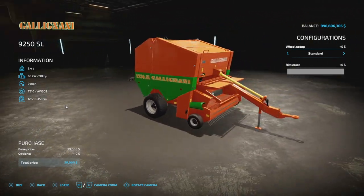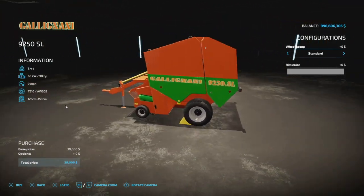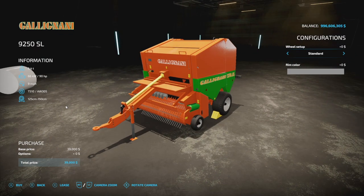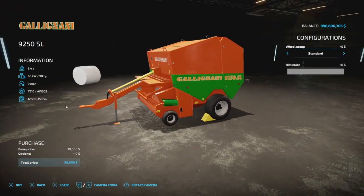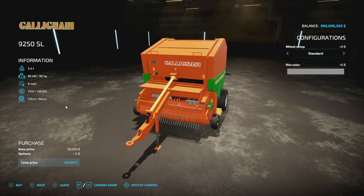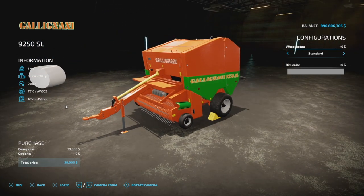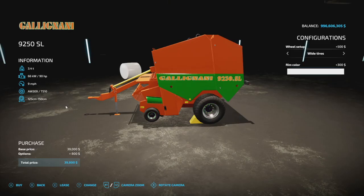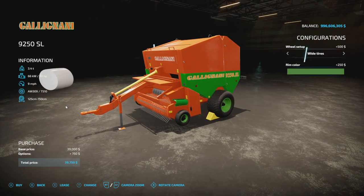A very popular baler from Farming Simulator 19 is back: the Galang Nani 9250 SL from Pepe978. Just a few days ago he also released his Fiat Agri 190-80, so this would work really well with that. This baler makes bale sizes between 125 and 150 centimeters — it will not do the 180s. It requires 90 horsepower, has a nine mile per hour max speed, and is four slots. You can change wheels between standard and wide, and colors: base gray, orange, green, silver, or black.